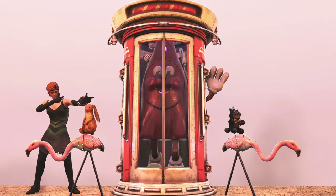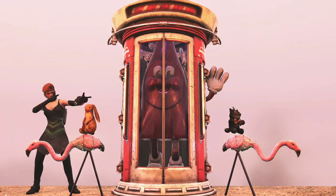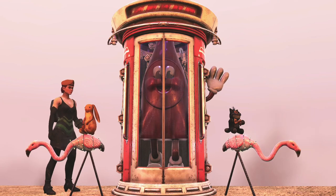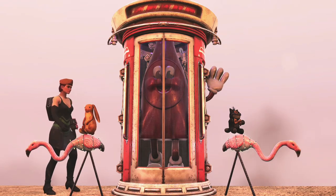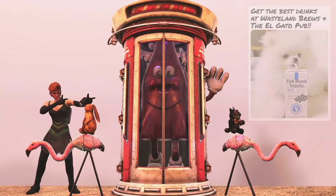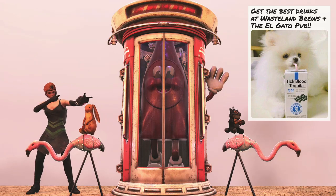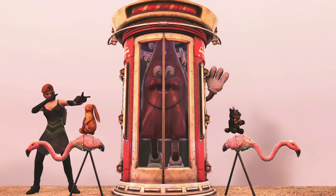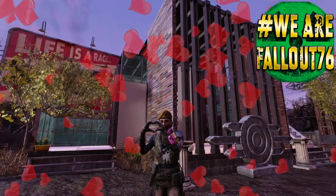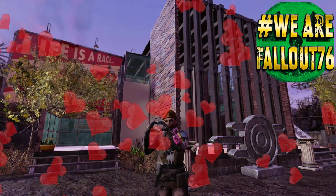Okay, summary time. What did we learn today? Well, we learned that sometimes camp nerfs happen, and I don't think there's an agenda on Bethesda's part to get rid of a lot of our build tricks. But I do think sometimes an engineer looks at something and says, 'Wait, that's not supposed to do that,' and fixes it without seeing the big picture. They might not even know, because we do some pretty funky stuff. But as a community we can keep coming together, keep finding ways around things, and keep on beautifying the wasteland.